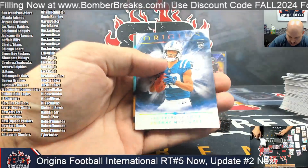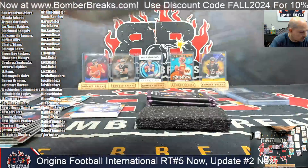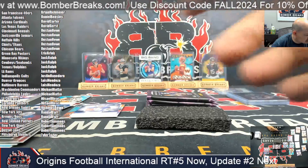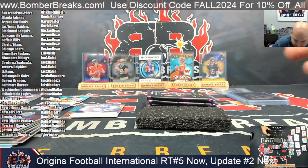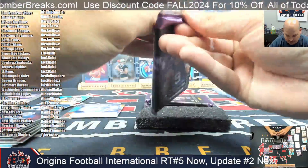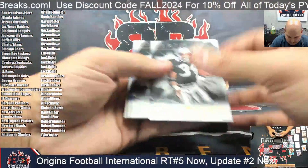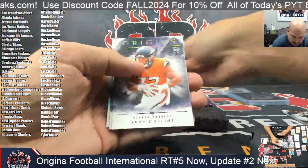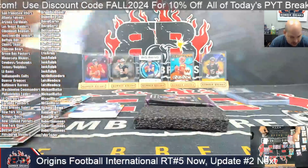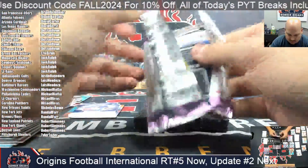Ben Sinat rookie, Adonai Mitchell, and there's Brock Bowers. All right guys — last trio of packs. Good luck. Another Neighbors rookie. Another JJ. Another JJ.